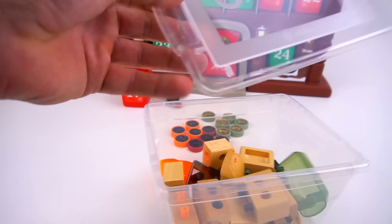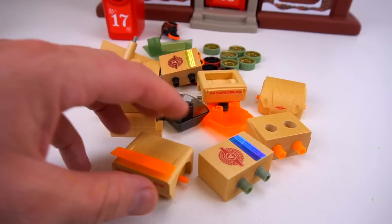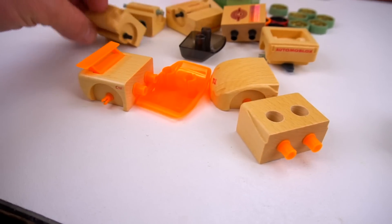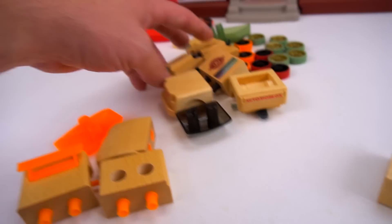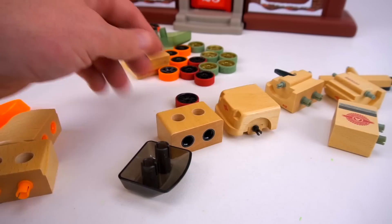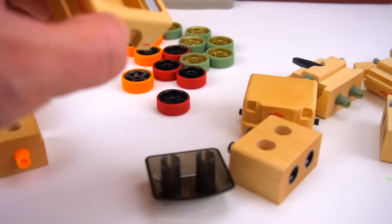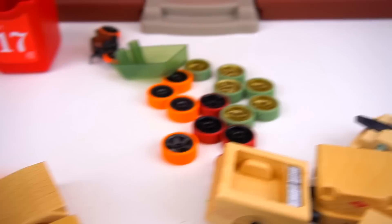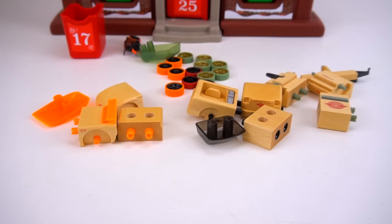Look at this — now it's starting to make sense. Looks like parts to build a car! So here's some orange that kind of goes together, and here's some green parts that look like they go together, and here's some black parts so that must go together. Looks like we're going to build some cars, and check it out — it's from Automoblox! These are really cool building cars. We need to build these cars, put the tires on, and find out what kind of vehicles they are.